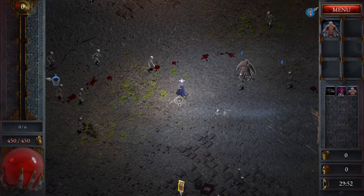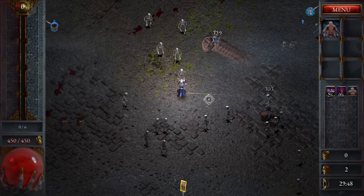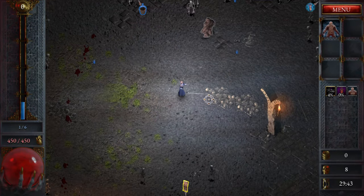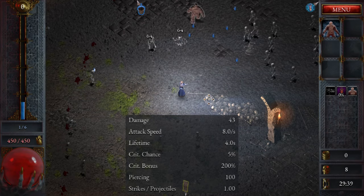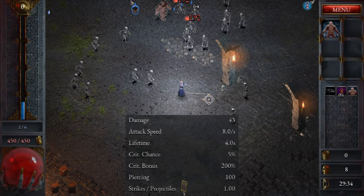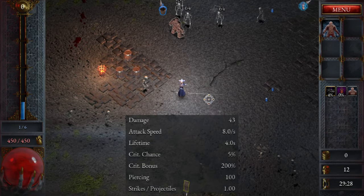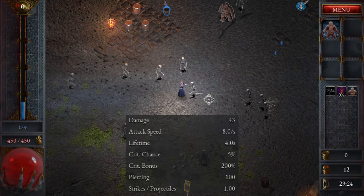Summon Golem. Summon Golem is an ability that does exactly what it says — it summons a golem that will fight for you. The golem has a melee attack and a roll attack. The rolling damage is increased with rolling duration. As base, the golem has 43 damage with up to 8 attacks per second. The golem has a base lifetime of 4 seconds, which can be increased. For crit, the golem starts out with 5% crit but a massive 200% extra crit damage bonus. The golem's roll can pierce up to 100 targets.